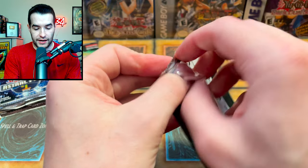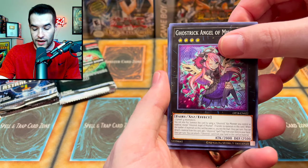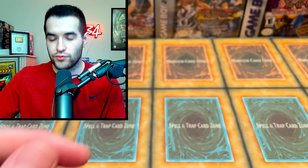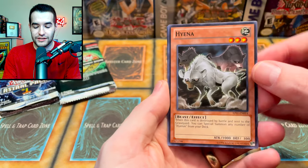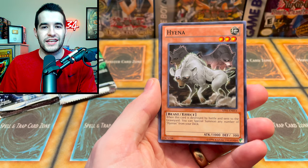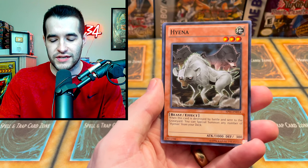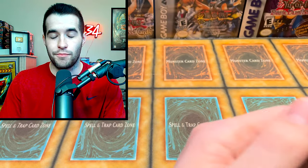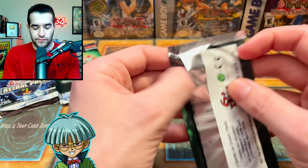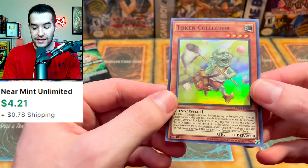OTS 18 seemed hard to pick up — maybe because it contained something insane. We got Ghost Trick and Phantom Knight of Break Sword — pretty cheap due to many prints. From Astral Pack we got Hyena, Cyber Shark, and another Centipede — a bug infestation! Then OTS 18 gave us Dark Magical Circle, Vampire Retainer, and Token Collector — that one has some value.